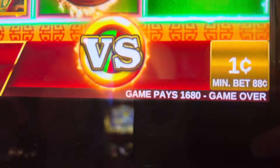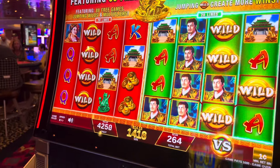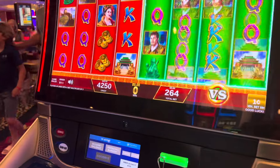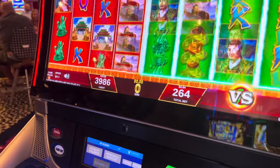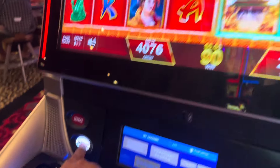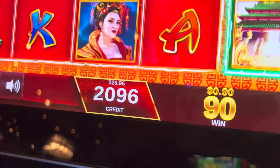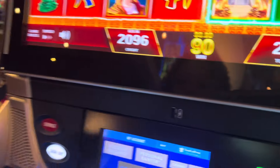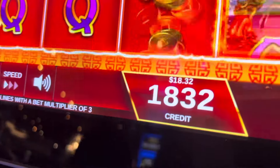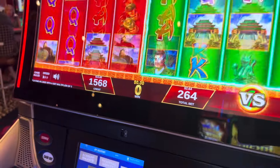How much did you win? $1,680. So now, once she plays through the $50, she could take the money off. So if she cashed out right now — why don't we just cash it out to show them how it works. So if she cashed out, watch what's going to happen. She's going to cash out. How much came out? $19.80. But look — $18 stayed in there because that's part of the $50 she had in there for the free play.